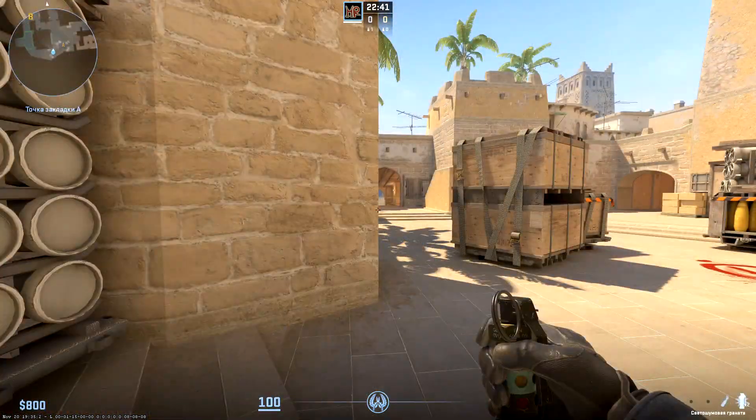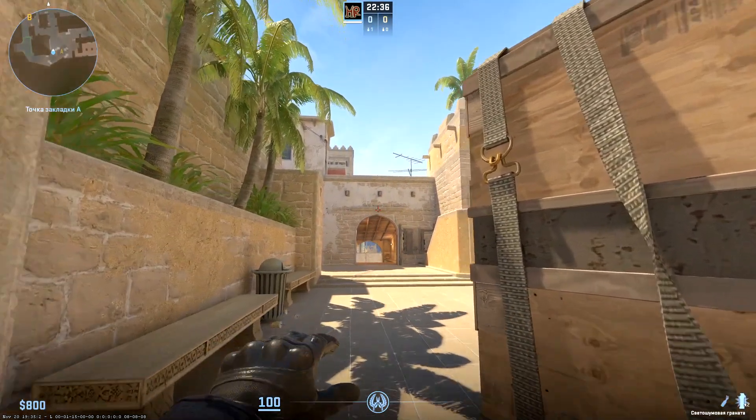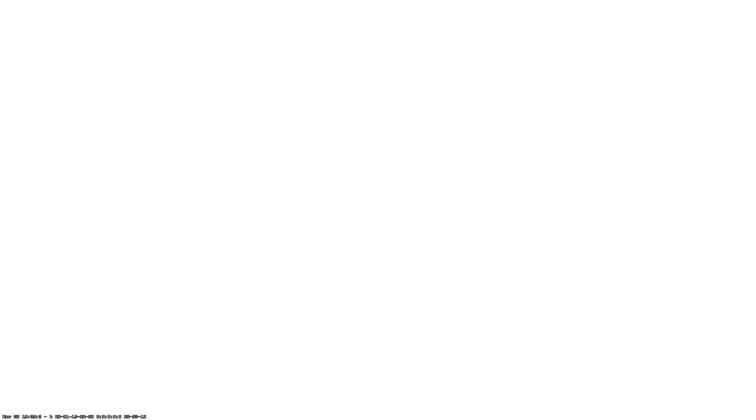Flash for the main peeking of middle. Stand near triple boxes and aim a little above the arc. The throw should be made on run and in jump. This flash blinds almost all terrorists on middle, but is safe for the sniper in window.